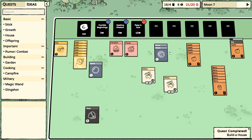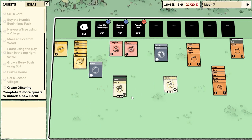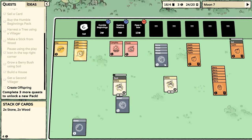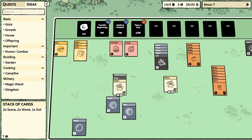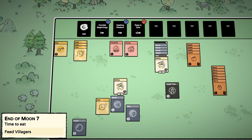If we put two people in there, we might have to censor the screen to create an offspring. Complete three more quests to unlock a new pack. We need to create that offspring as part of our quest line. Two stones and two wood I think we needed — let's buy another pack. Two stone, two wood, and soil — this is going to pop out in a second. Put the soil there and that's going to make a garden, which I think will just grow our berries and apples faster. End of moon seven — time to eat. Everybody was fed — fantastic. Starting a new moon.